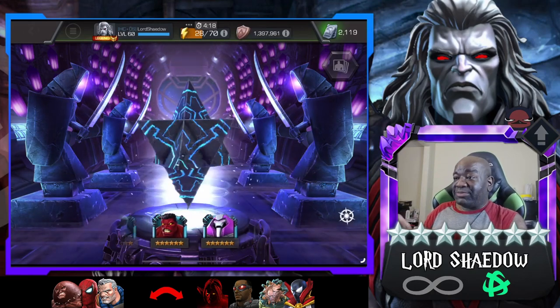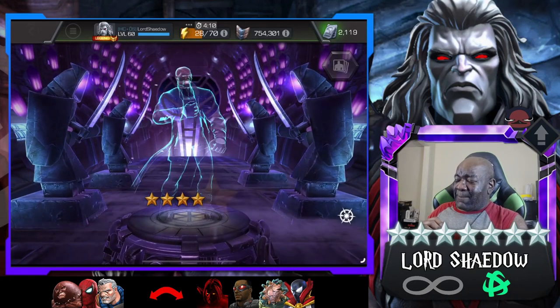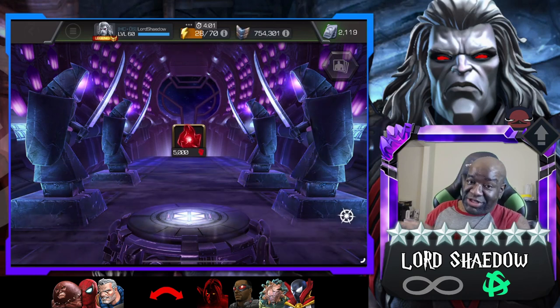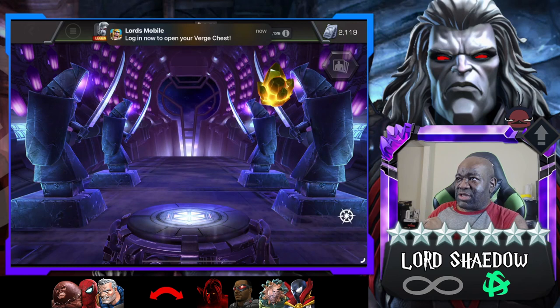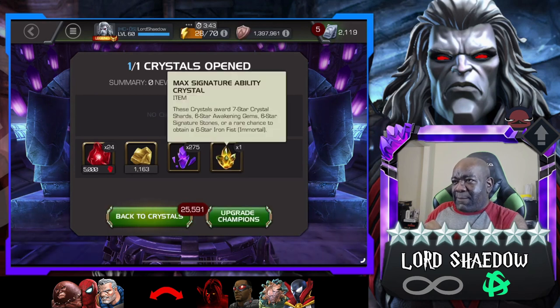At least I can level them up during a level-up event. What do we got on this one? I believe he's already sig 200 - yeah, sig 200. Still a dupe and more six star shards as well. Out of the max sig crystal - is it seven stars? Let me see if it tells us here. Six star awakening gem, six star signature stone - oh, we do get seven star shards too!